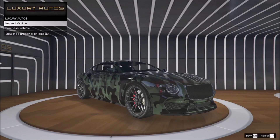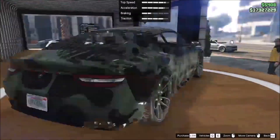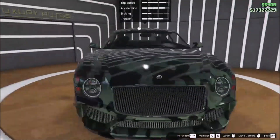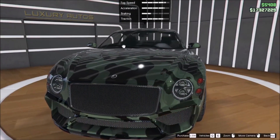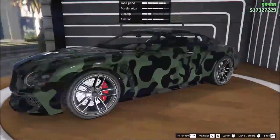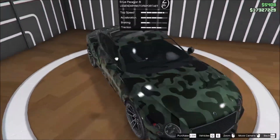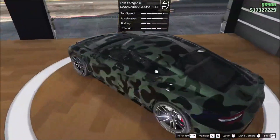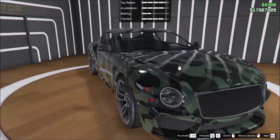The second limited time livery is on the Paragon R. It's at Luxury Autos and it's just kind of like a Camo livery. You do have to buy this if you want to get the livery. Personally, the Paragon R is one of my favorite looking cars in the entire game, and it's a pretty basic Camo.